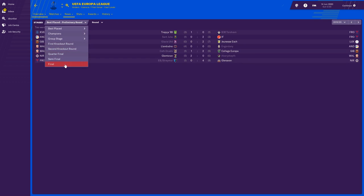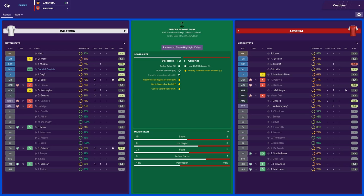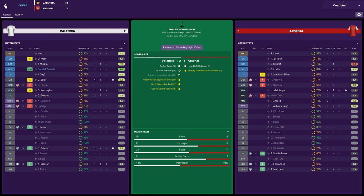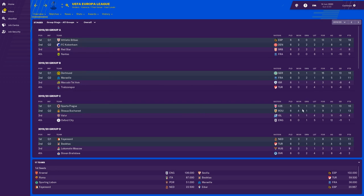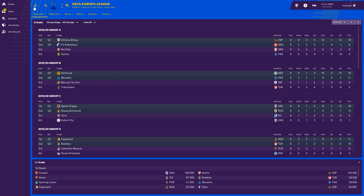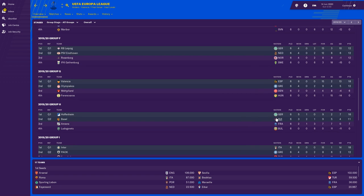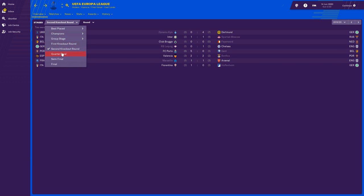The Europa League was won by Valencia — though Arsenal got to the final. Arsenal qualified for the Europa League again by winning two cups. Oxford City got one point in the Europa League — a draw, presumably against Valour — which is impressive for a non-league team. Chelsea qualified and got through to the semi-final, where they lost against Arsenal. We'll have a look at England in more detail in future seasons as players change which teams they play for.